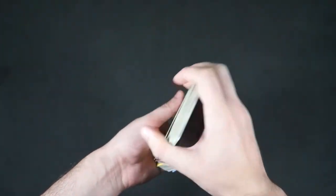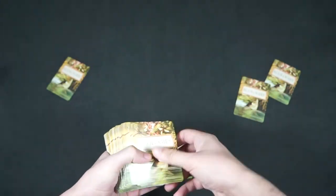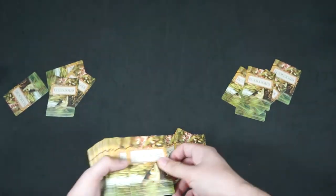Game setup is simple. Grab the deck, shuffle it, deal seven cards to each player, and place the main deck in the center of the table. And that's it — you're done with setup.